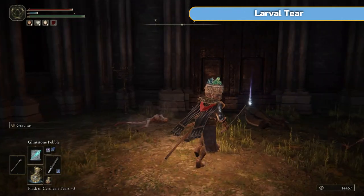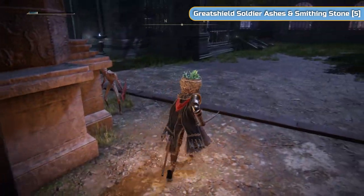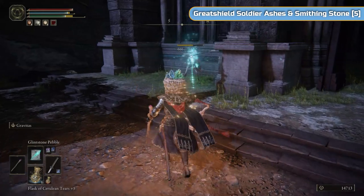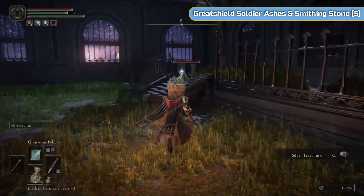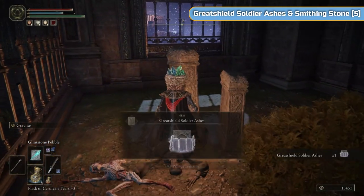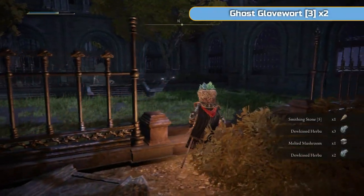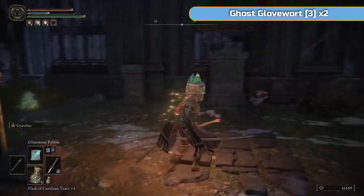There are plenty of Larval Tears in this area as well, so if you want to respec you're going to be able to do it lots of times. There's a couple here guarding this door — not very well obviously. Got the Great Shield Soldier Ashes here — could be quite good as a distraction since they do have great shields. There is a little trick you can actually do with Mimic Tear as well — we may try and set that up.